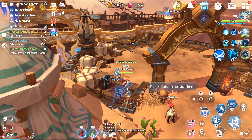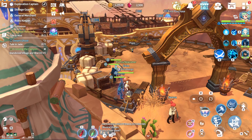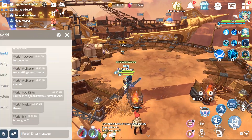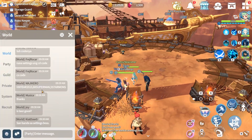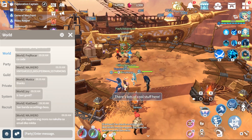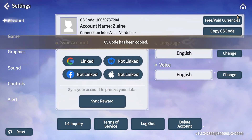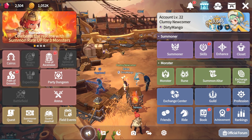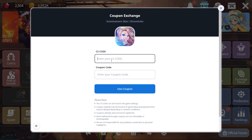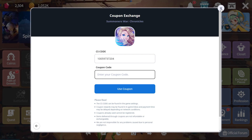Last but not least, there are free codes available — I'll put them in the description or you may see them on screen. To redeem them, go into settings, copy your CS code, then go to the megaphone icon, click on coupons, paste your CS code, and enter the coupon.